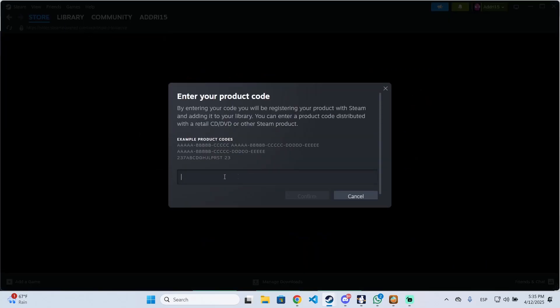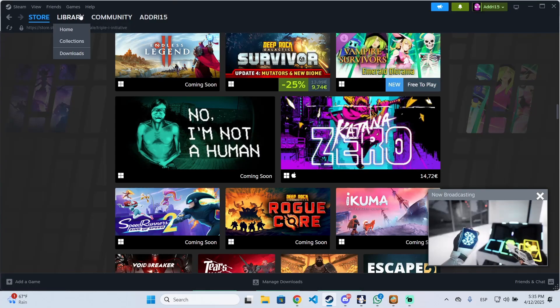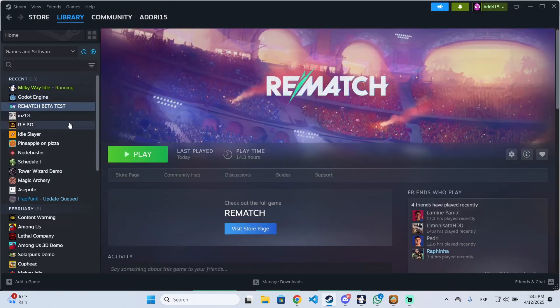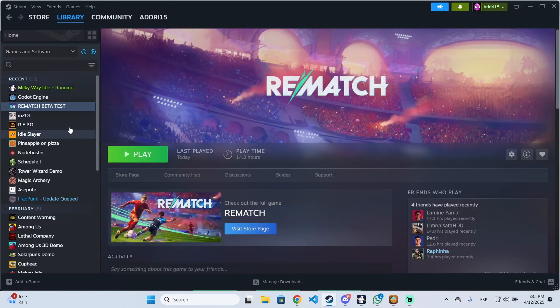Once you get one of those keys, go to Steam, then go to Games, and select Activate a Product on Steam. Paste your key right there. As you can see, I already have the game — after you paste your key you will see the game in your library with the install option where you can start playing. I hope it was helpful, thanks for watching.